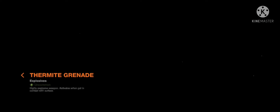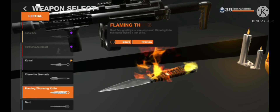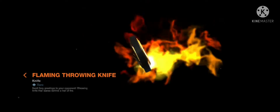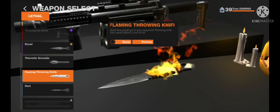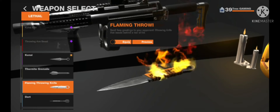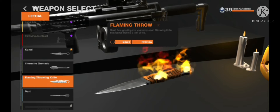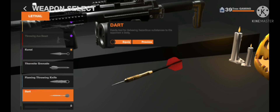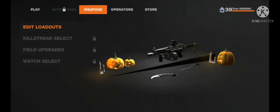The kunai grenade one-shots — legit one-shots. The flaming throwing knife is the best throwing knife ever — I give it a 10 out of 10. The dart I haven't used yet, but I'd say the flaming throwing knife is better. The dart is not so bad though.